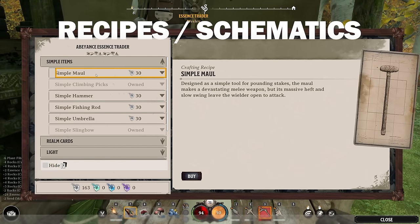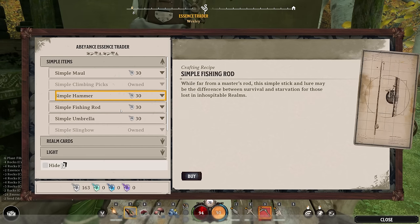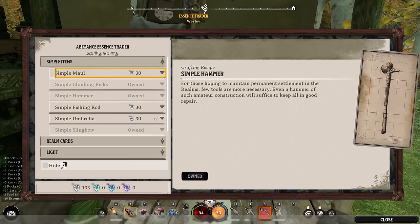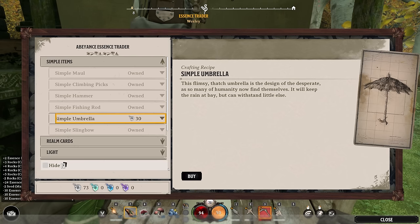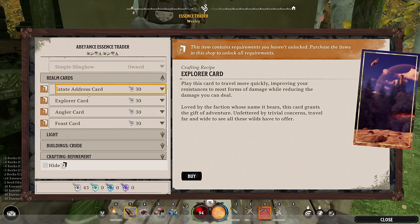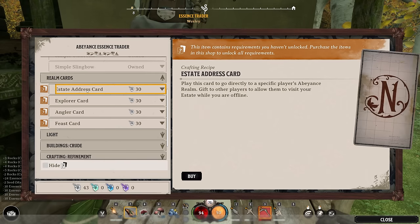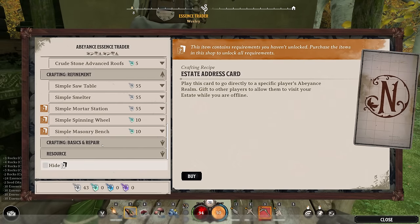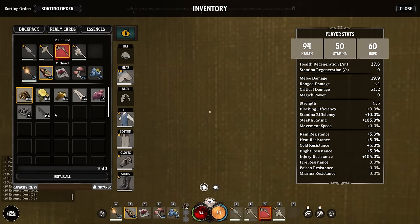Now let's talk to the essence trader — simple items include a simple mall, a simple hammer (which you use to repair your benches and walls if they get damaged), a simple fishing rod (toss it in once you've got the rod, no bait needed), and a simple umbrella to protect you from hail — that would have been useful earlier when the hail beat me up. Then we've got realm cards; you want to be able to craft all of these because occasionally the game will say go to a specific realm type, and if you've collected the cards you'll be able to craft it and head there.